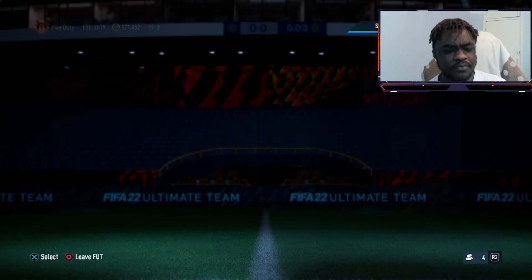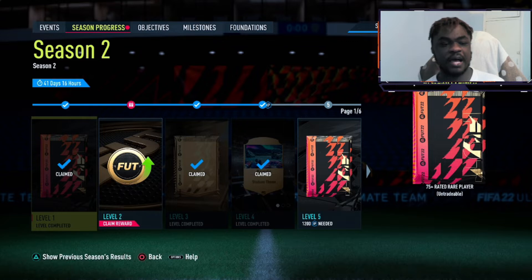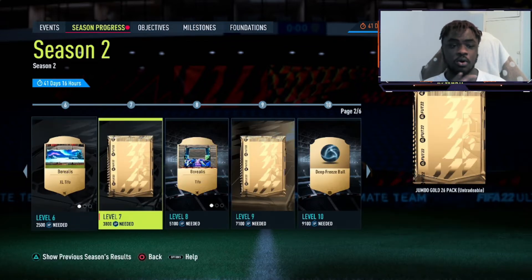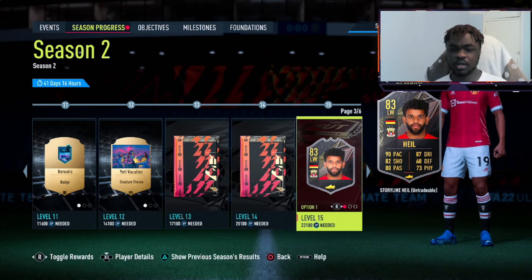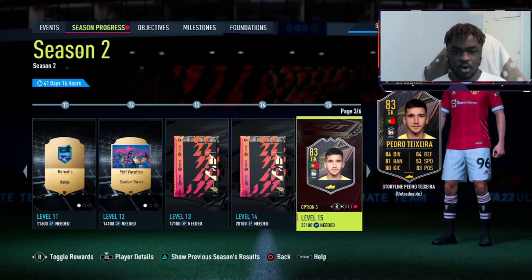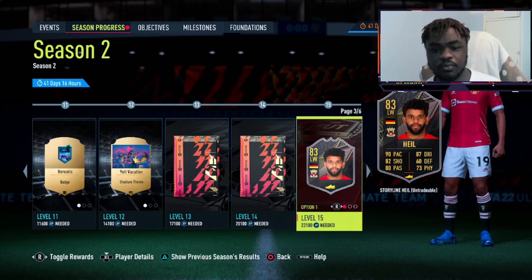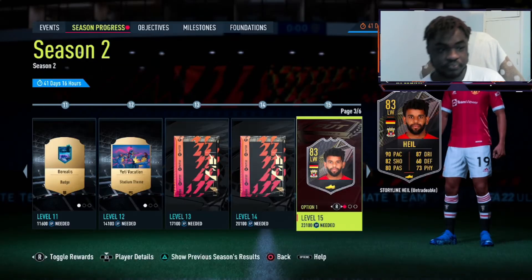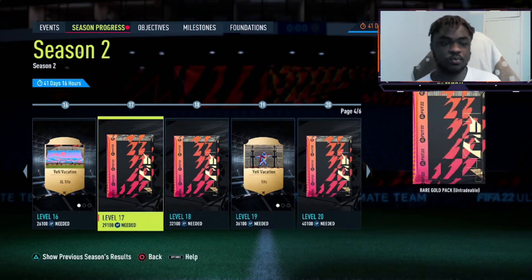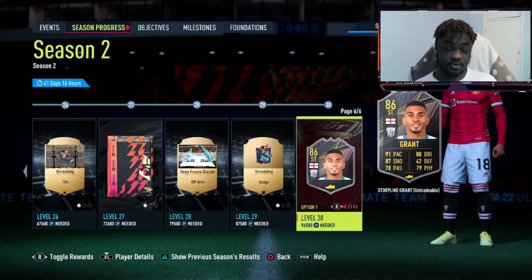It's a brand new season guys, I'm happy and excited. I haven't actually looked at the season progress yet, so we're actually gonna check out what's in it. At the level 15 mark you get a left winger, a center back, and a goalkeeper. In my opinion the center back is probably the best one to take at this current moment, or the left winger — he has 90 pace, good dribbling, 82 shooting and very good agility. I'd take the left winger personally, and I most likely will hit level 15.